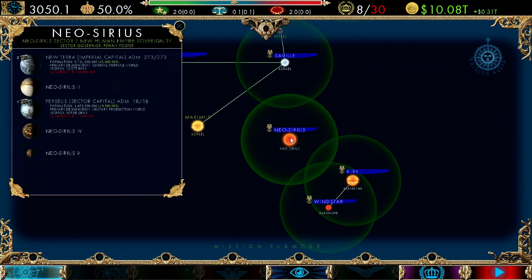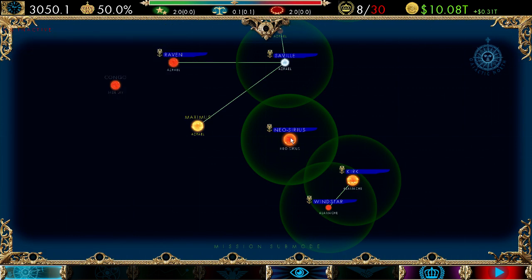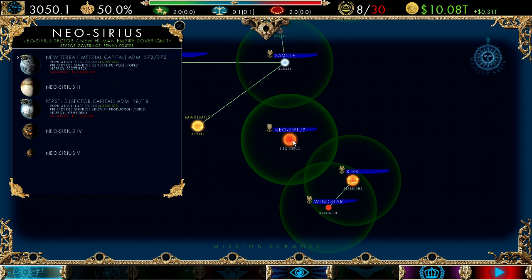To look at a planet in more detail, simply hover the mouse over it — it will show the System Information Display. You can toggle that by hitting I; the SID becomes inactive if you don't want to keep seeing it. Hit I again to put it back on. When you toggle the information display, it shows all the planets, armies on the planet, whether it's a capital or what type of planet it is, planetary ADM, population and whether it's gone up or down — green is good, red is bad — the primary designation, the viceroy, and the cash flow for the planet.